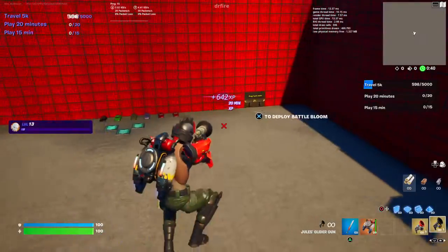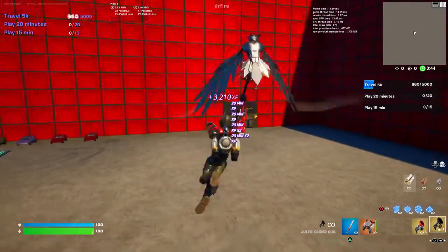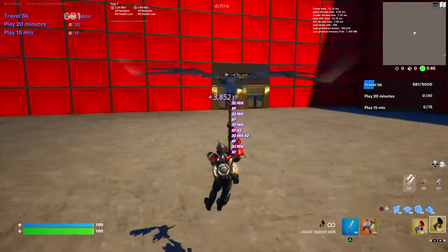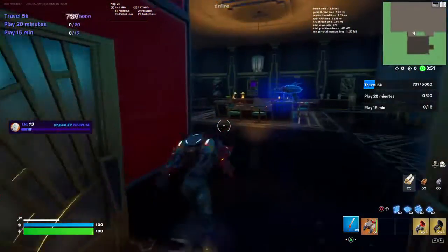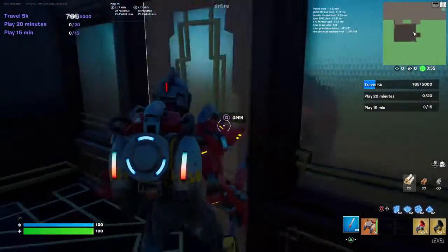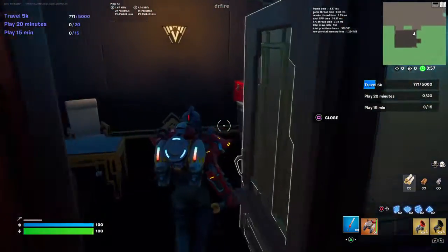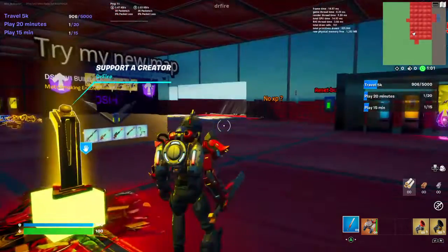The next one I'll be showing you is over here. You just go over here, open this door, open these two doors. You look here and it says 'Secret.' It'll give you a couple more XP.